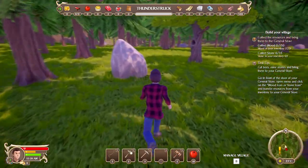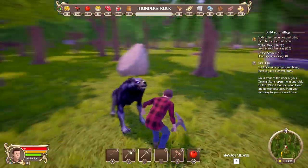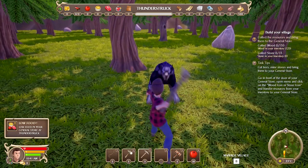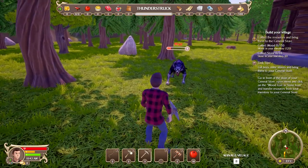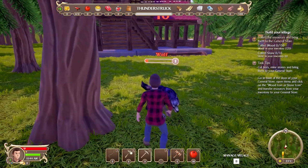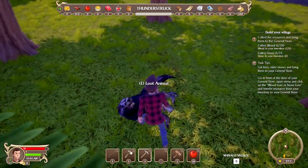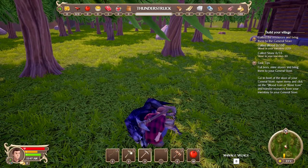Pickaxe - there we go, whip it out! It's not illegal to whip this out. I don't know if there are any other combat moves. Oh, I had a nice little move there. He swiped me! You showed some game there, dude. I got hit a couple times - pretty hard, it flung me. That was pretty crazy.